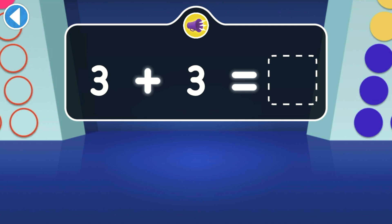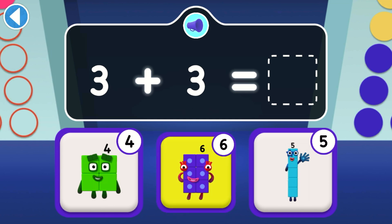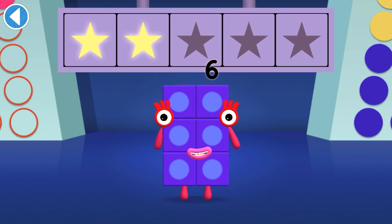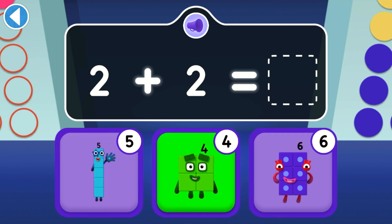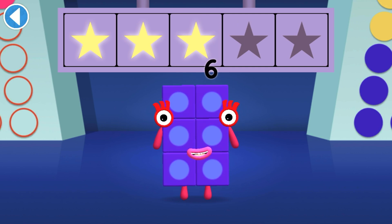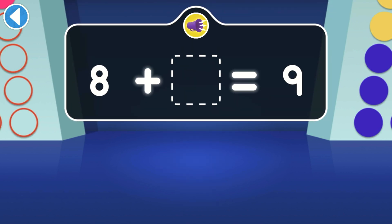What do they add up to? What do they make together? You won three super shiny stars! If eight wants to be a square like nine, which number does he need?